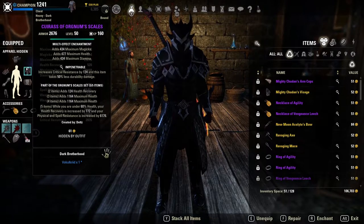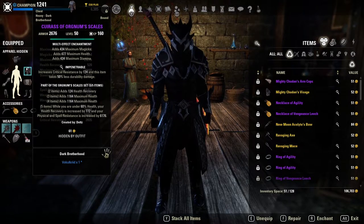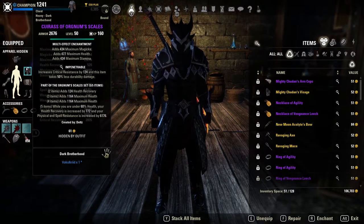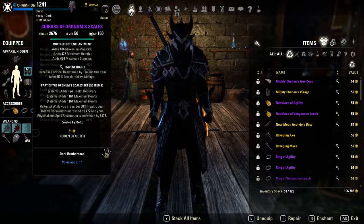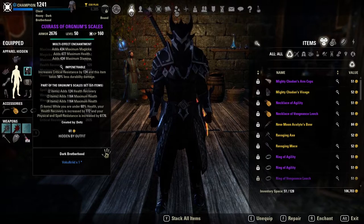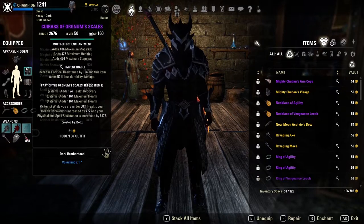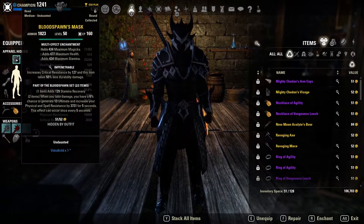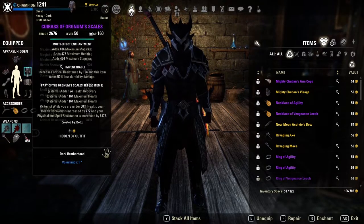Our second set is Ordem Scales, which still remains on my Stamina DK build — I absolutely love this set. It gives a line of health recovery, two lines of maximum health, and while you're under 60% HP your health recovery is increased by 772 and your physical and spell resist are increased by 6200. One of the biggest issues I always found with my Stamina DK in the past was recovering from being behind, and Ordem Scales gives us the ability to do so.